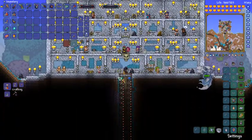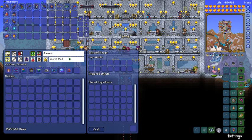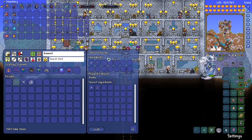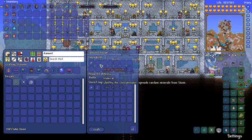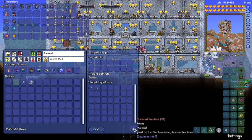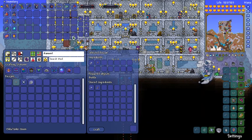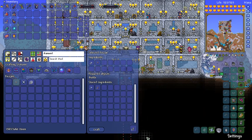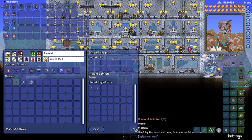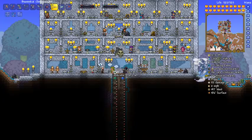This has cost me 42 gold so far. You craft the diamond solution with one mineral solution and 10 diamonds. Let me grab my six mineral solutions — this really does not like to be picked up, I've clicked on it like five times. Anyway, I've got my six diamond solutions and that's cost me 42 gold.